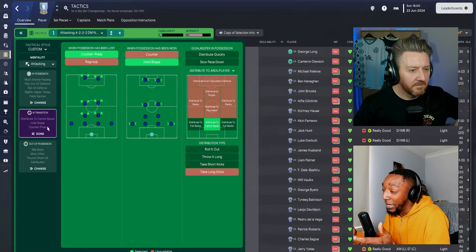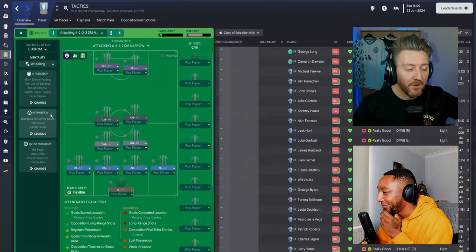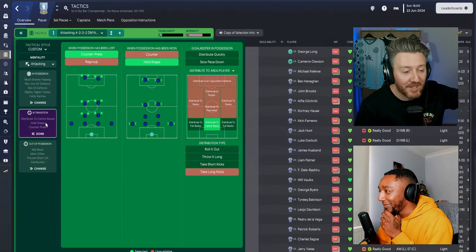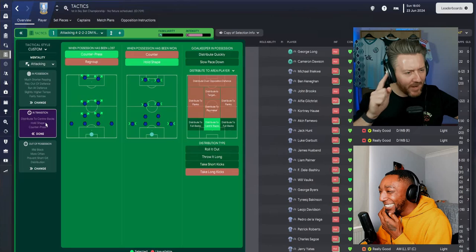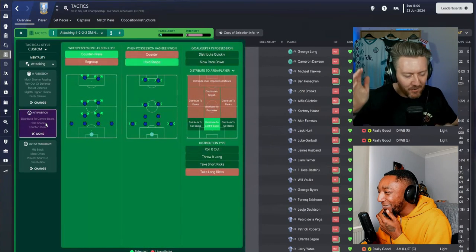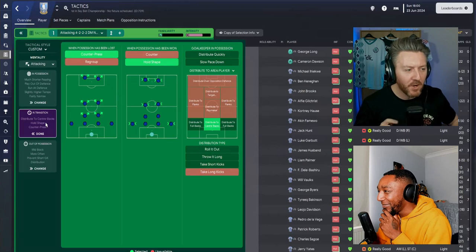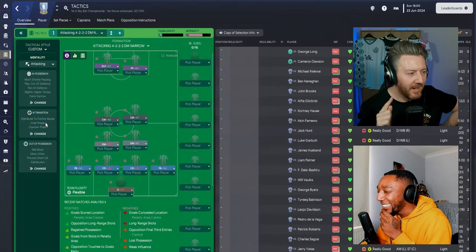Because if we lose the ball again, the opposition on the break can hurt us — they can attack down the wider areas where we're disorganized, or attack central areas where we'll also be disorganized if the central midfielders have left their position too early. I was actually thinking about the mezzalas — I wondered if he was using hold shape because he didn't want them moving out if you're then counter-attacking.